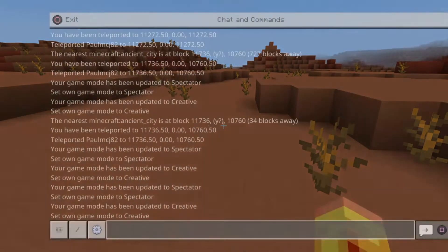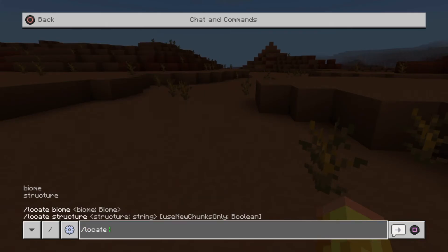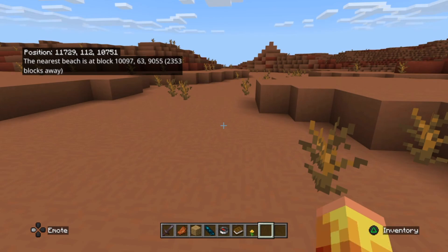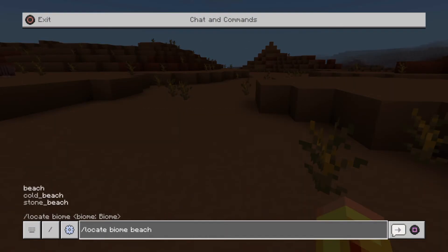Right, so next I think we'll try a biome. Forward slash locate, and this time we're going to write biome — and it'll give you a few more choices. Let's do something simple first — let's go to a beach. It tells you the position, but this time it gives you a Y coordinate with a question mark because we're not looking for a structure, we're just finding a biome.